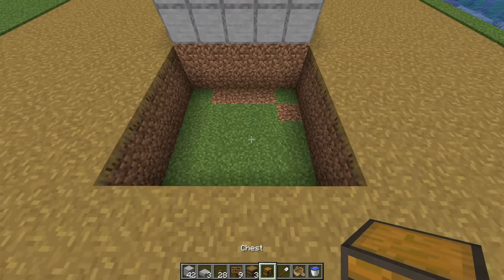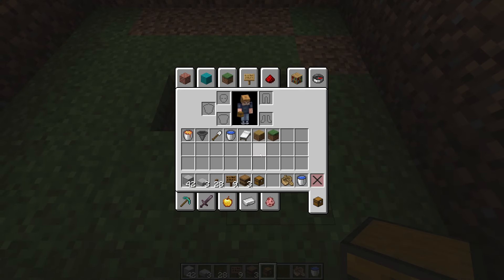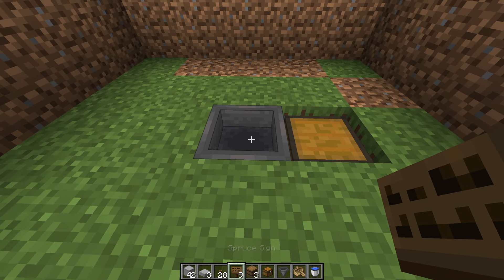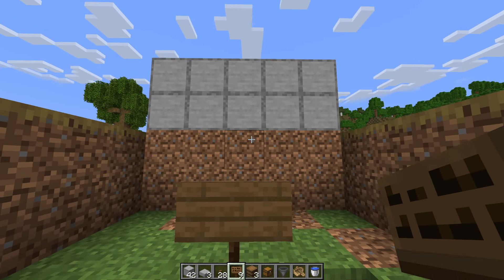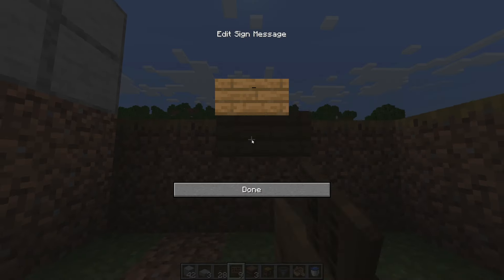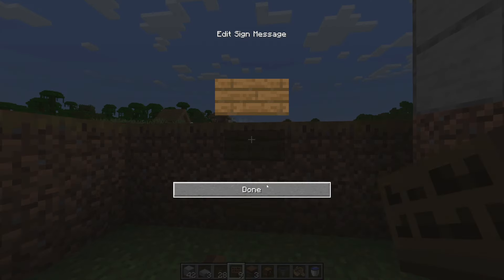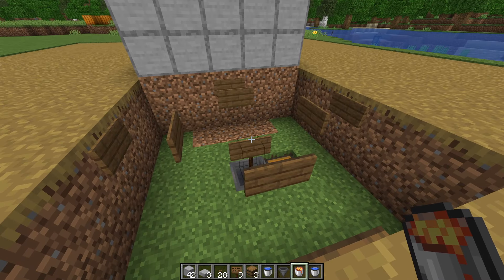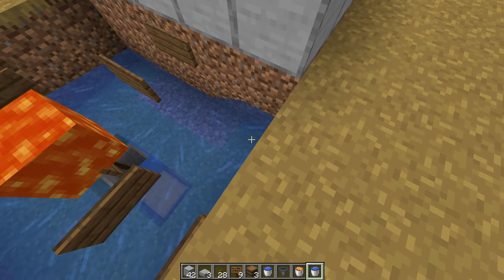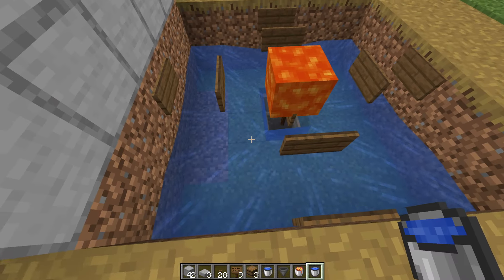Once you have all your path blocks in place, go into the little hole and break the two middle blocks. On one side, place your chest, and right in the middle, place your hopper. Now place signs directly on top of the hopper — one sign per wall, with one in front of each. Then lava goes on the top sign, and in the corners goes your water. With two buckets you can make an infinite water source.